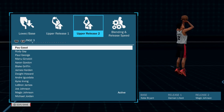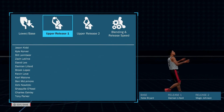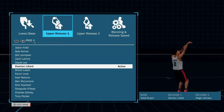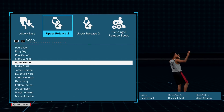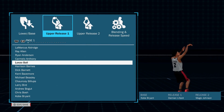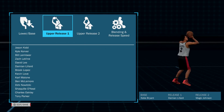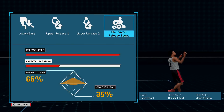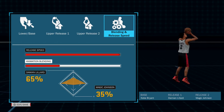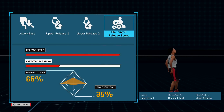For release two, it has to be Magic Johnson — easy greens. For release one, you could have whatever you want, but personally my favorite release in the game, since 2K16, has been Damian Lillard. I've tested a few other releases with this Kobe base and Magic release two — tried Lonzo, Rudy Gay, Curry, Lillard — and none hit like Lillard for me. The blend is 65-35: 65 Lillard, 35 Magic. Stick with what you like, but I like Damian Lillard.